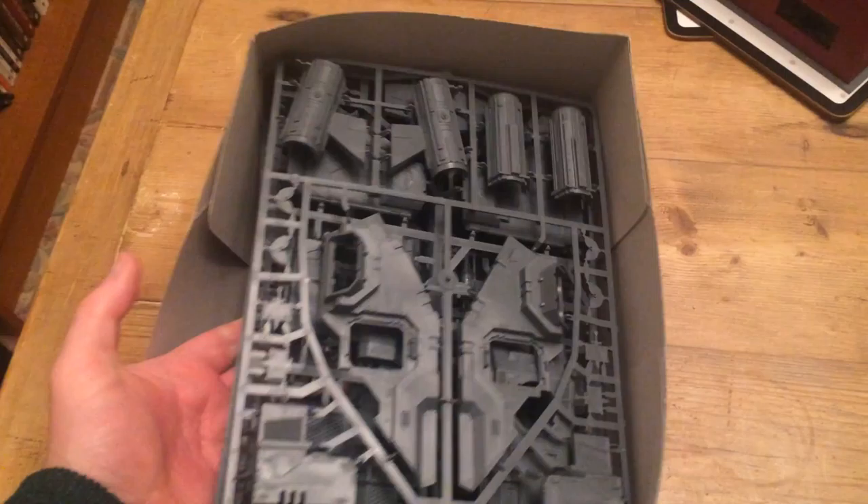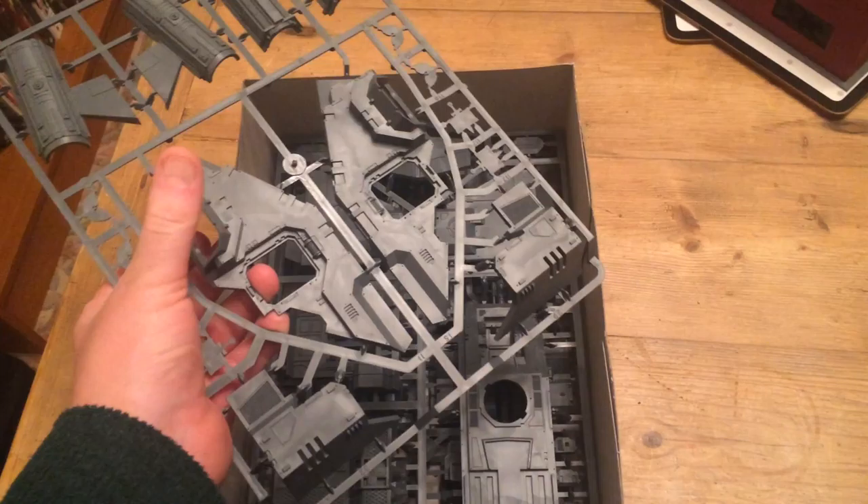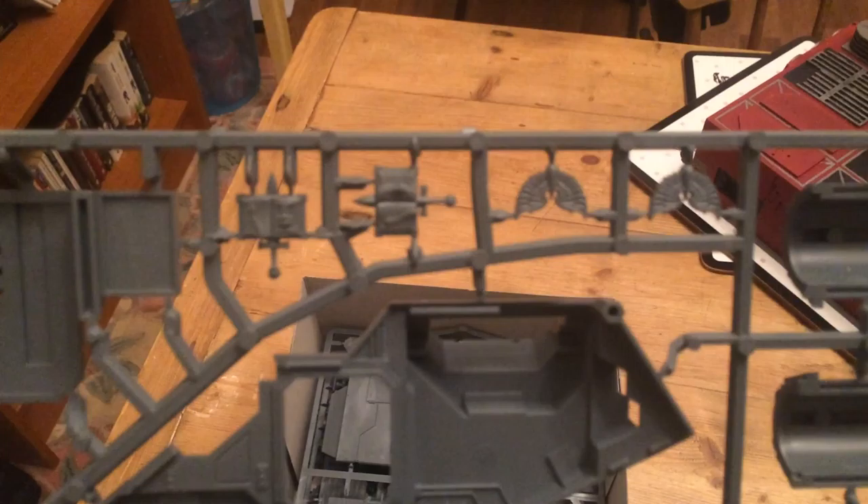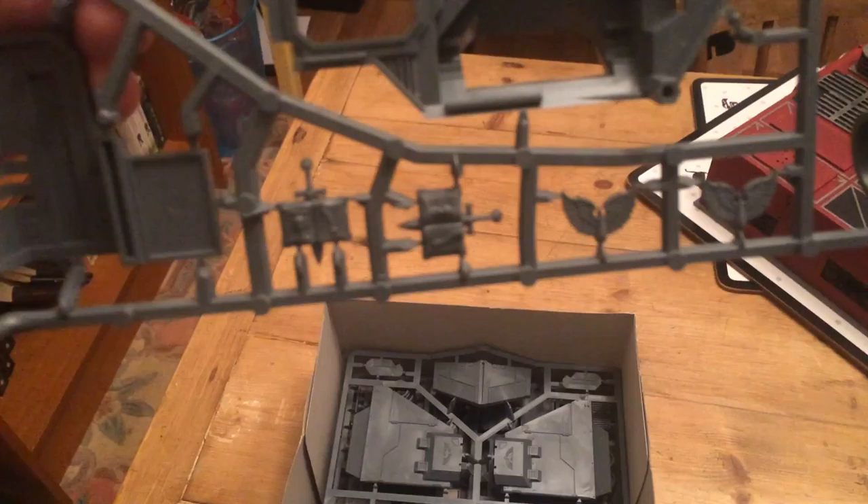The kit's got four jam-packed sprues. This first one has a lot of the major components — the two sides here, which I think sit where the engine joins the wing, and then the main engine components. If I flip it over, there are little symbols on here. If you remember, when the Stormraven first came out it was only for Blood Angels and Grey Knights, and so we've got the symbols for them actually on the sprues, which is quite cool.